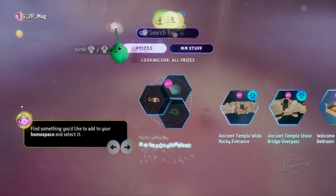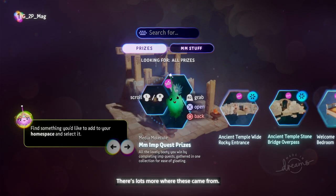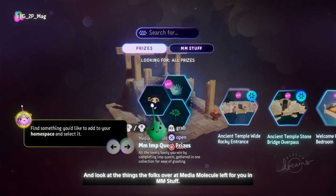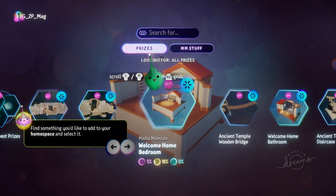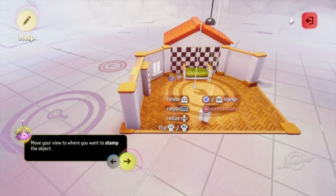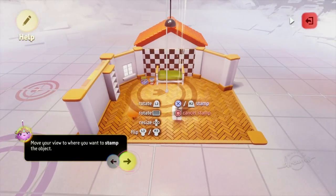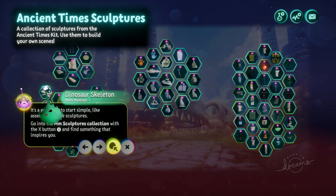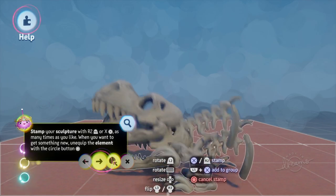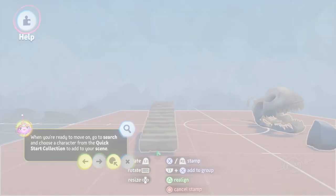Then you're into searching for items, which you can find by clicking on the little magnifying glass. You've got a huge array of different items to pick up and place into your levels — just search through to find the ones you like, then place them into your environment. You're back to moving items with the left analogue stick and placing with R2. You can stamp down as many as you want, rotate with L2, and go back to find other things. It doesn't take very long until you've got a little environment that feels halfway towards a level.